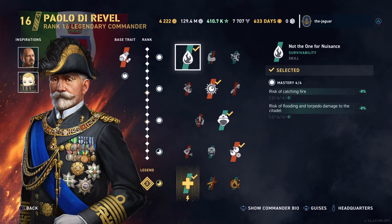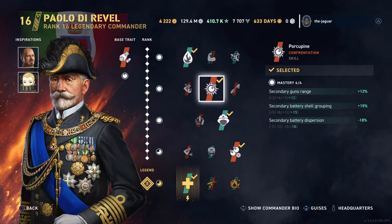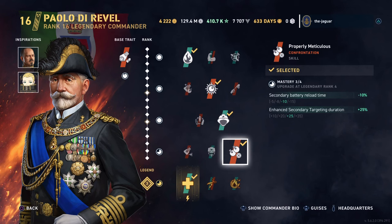The first skill is Not One for Nuisance — risk of catching fire is improved by 8%, as is the risk of flooding and torpedo damage. I did not select Brawler because I don't want to take a hit on the main battery gun range. We went with Porcupine, which really helps out the secondaries with improvement to gun range, shell grouping, and dispersion. Then Firefighter for the third skill — damage control party cooldown time and risk of catching fire is improved, but the duration is cut down by 40% when maxed out. Properly Meticulous is the last skill, which improves the secondary battery reload time and its enhanced secondary targeting duration.